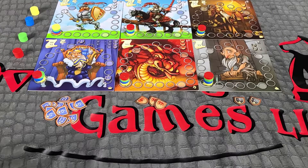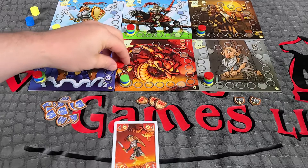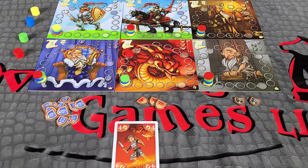Play cards: The starting player plays one card and moves their disc a number of spots equal to the value of the card on the corresponding game board. Play continues in a clockwise manner until all cards have been played.